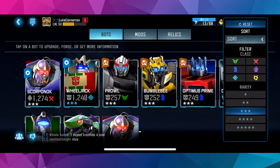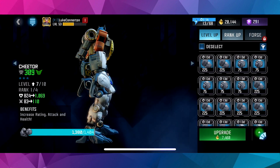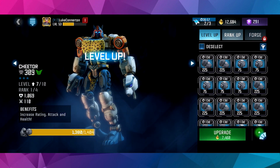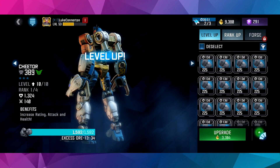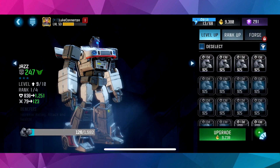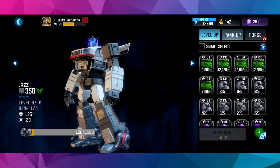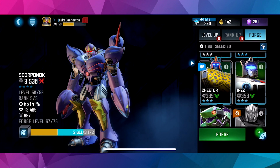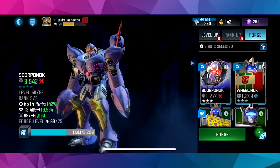Let's go to Cheetah. We should be able to take him up to level 10 and then rank him up to rank 2. Actually, we might not even have enough gold for that — we'll take him up to rank 10. We can take Jazz to rank 9. Now if we go back to Scorponok, I'm hoping this is going to be enough — it's not going to be enough. Wheeljack will take him to 71.